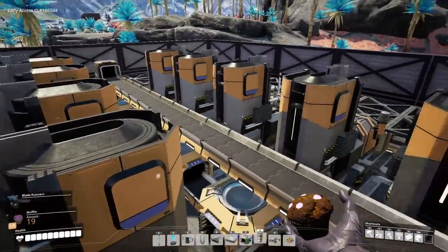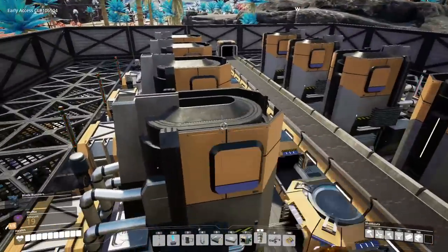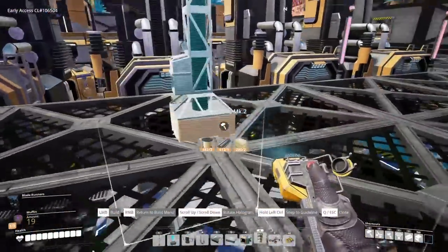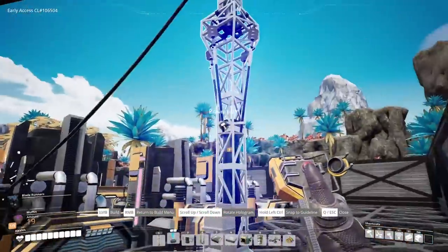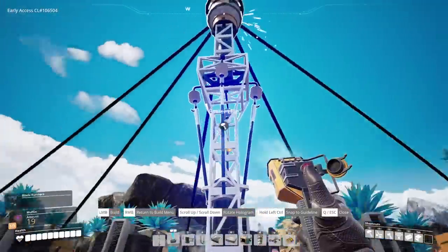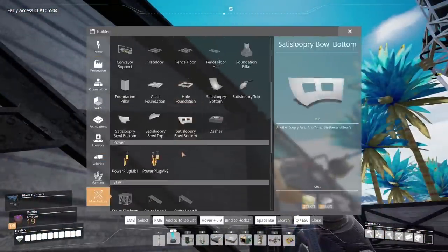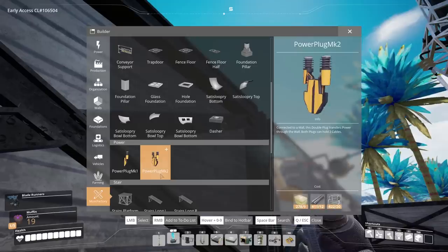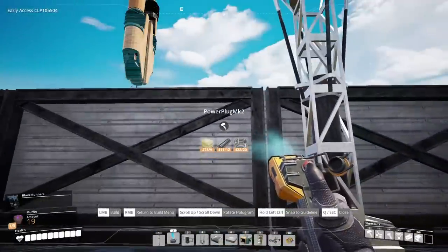The next issue to deal with is power, which actually really isn't much of an issue. We can just have Mark II power poles on each side to power up all of the smelters, and then have one of those through-the-wall power plug things just over here.